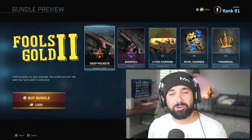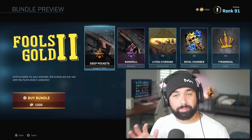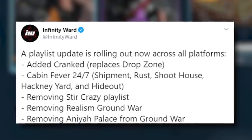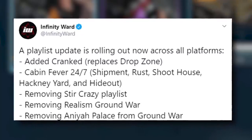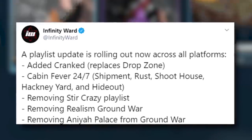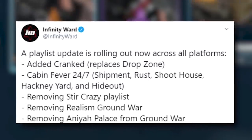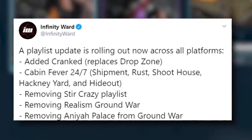Welcome back to more Modern Warfare. We just got a brand new update — not only in the store but also within the multiplayer playlist. We still don't have duos for Warzone. The new playlist update has rolled out across all platforms, which includes Cranked replacing Drop Zone, and Cabin Fever back 24/7 with Shipment, Rust, Shoot House, Hackney Yard, and Hideouts. They've also removed Stir Crazy, Realism mode, Ground War, and Anaya Palace from Ground War.